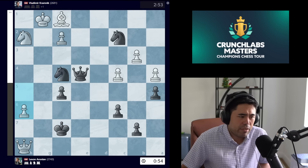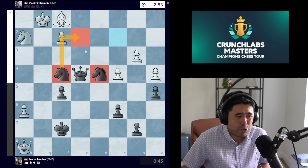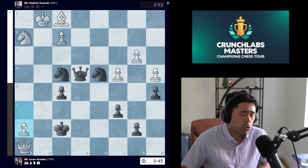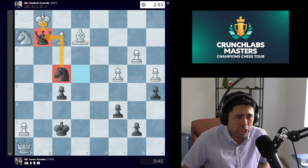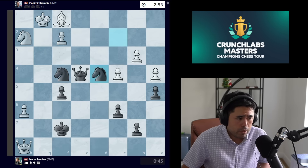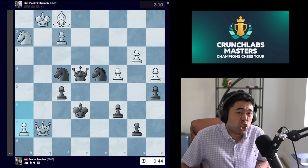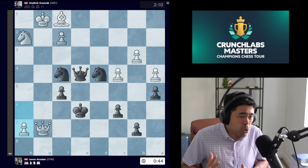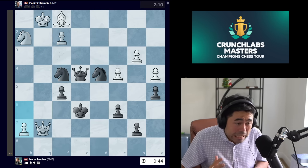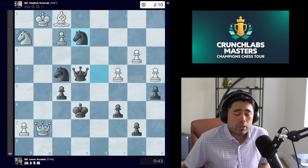We get knight c2, queen takes pawn, king f7, we get check, king f8, queen h8, king f7, and now h6 is played. Erronean plays knight d4 bringing the knights to the center trying to checkmate the white king. If white plays h7, you go knight check, takes, and you have queen g2 check mating the king in one move. So Kramnik plays queen g7, we get king e6, and now the shocking move h7 is played — this move loses the game immediately.